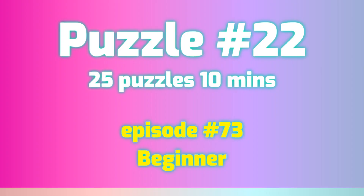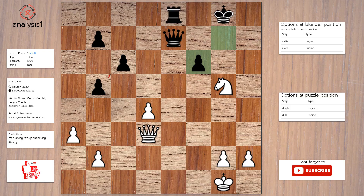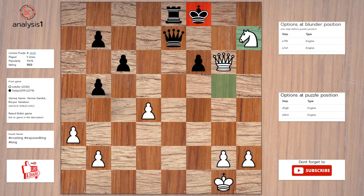Let us go to the next puzzle. Threats in puzzle position are: Queen takes pawn. Here are checks in puzzle position: Queen to c4 check, Queen to g6 check, Queen to h7 check, Queen to b3 check. Solution to the puzzle is: Queen to g6 check, King to f8, Knight to h7 check, Queen takes knight, Queen takes queen.